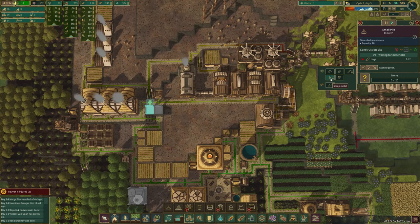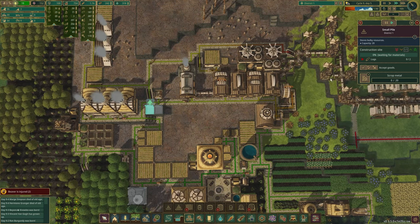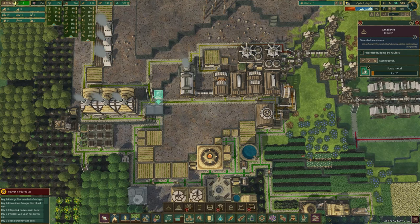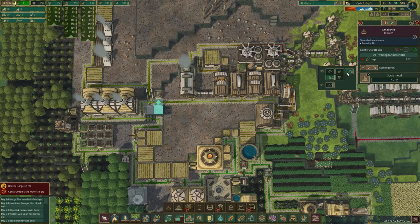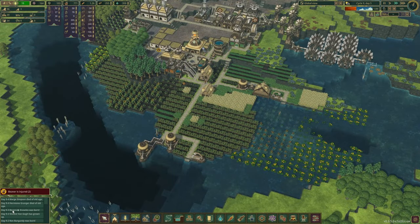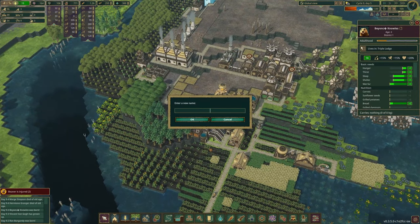I'm going to do another scrap. Actually, you know what — I'm going to make both of these scrap. Changed my mind: making this metal, both of them metal, and just this one's scrap. We got another Beyoncé — we're going to have to change that name. Even though Beyoncé did, unfortunately, pass away earlier a couple episodes ago, we will change this one to Jay-Z. Can I get a what-what? Hermione died of old age, and Marge Simpson died of old age.